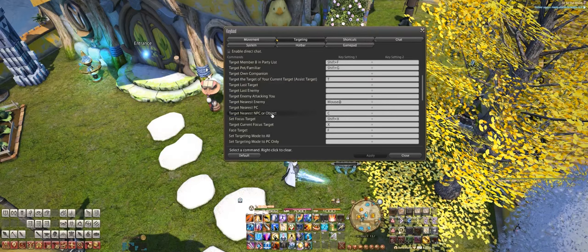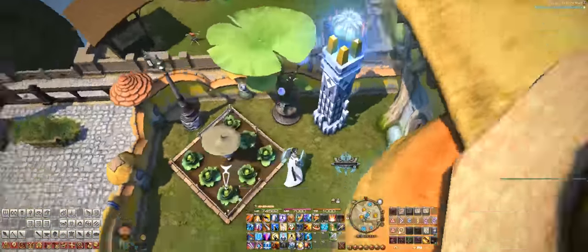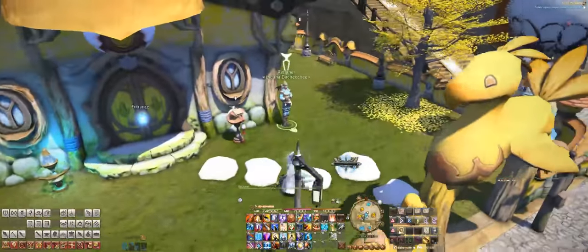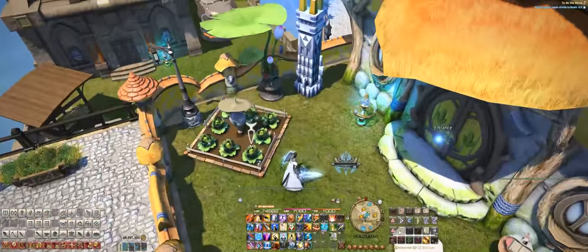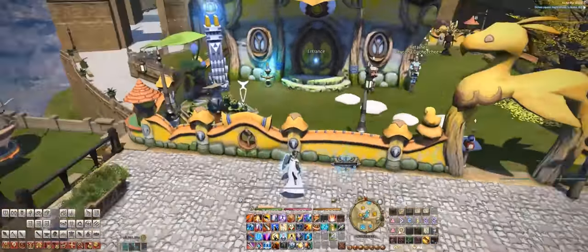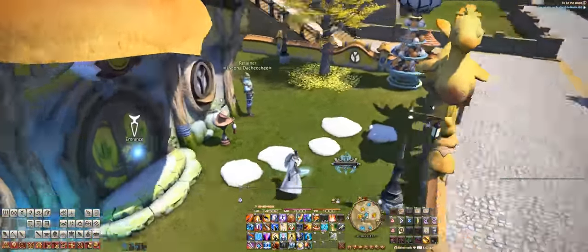When you set up your keybinds to those two settings, essentially what you'll be able to do is select anything within proximity. With just those keybinds, you'll be able to select 99% of pretty much everything in game, because everything in this game is either an enemy or it's an NPC or object. It'll let you select objects in dungeons, doors, nodes, pretty much just everything.